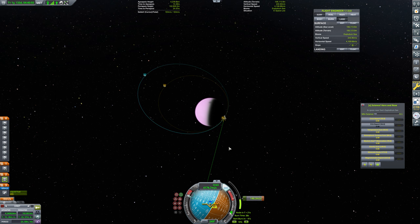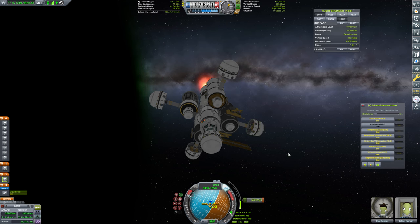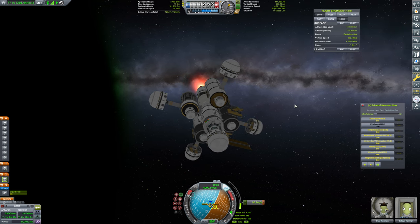I'm also checking here — this is the Explodium Sea, so we probably don't want to come down here. We want to land this on land — that is the goal. We'll bring a probe out here to get a splashdown into the oceans of Eve; that should be fine.